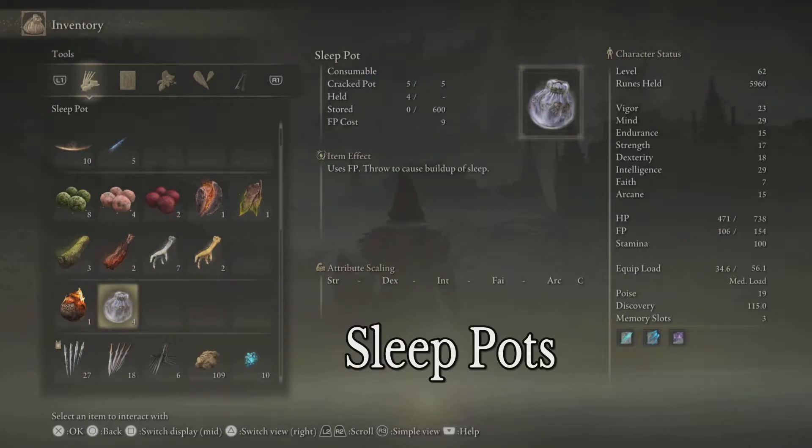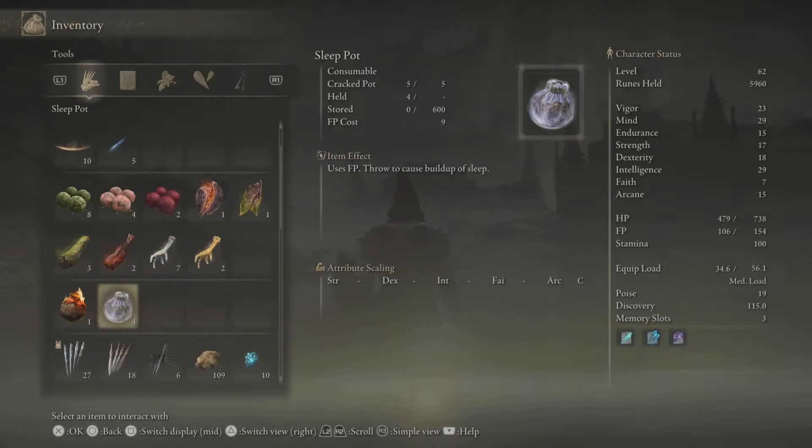Today's video will show you how to craft a sleep pot. You've got to find the actual cookbook on how to make them first, and we're going to show you the location on the map where to find it, so you can craft them and throw them at enemies to put them to sleep.